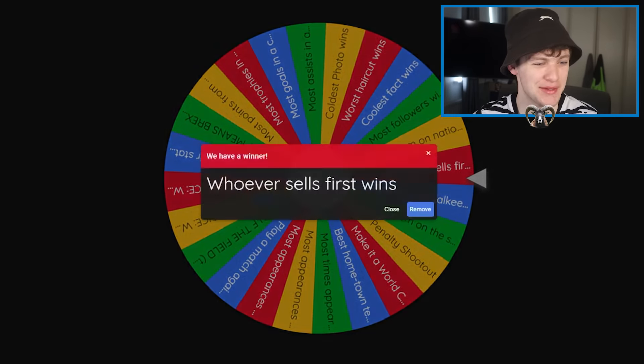What we're going to do is simple: we're going to add Rivaldo to the transfer list, add Roberto Carlos to the transfer list, and whoever sells first wins — literally, it's that simple. We're going to simulate day by day and wait for the offers to come in. Nothing so far. Desperate times call for desperate measures — we're putting them on the loan list. Let's see if that actually yields anything.